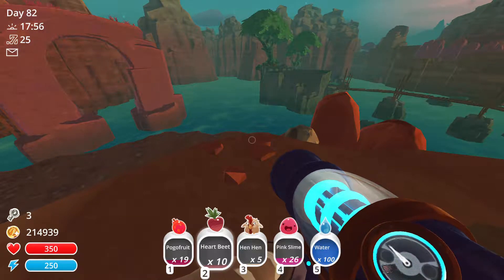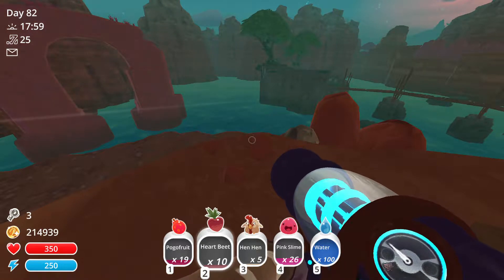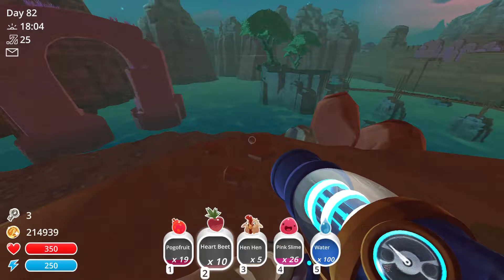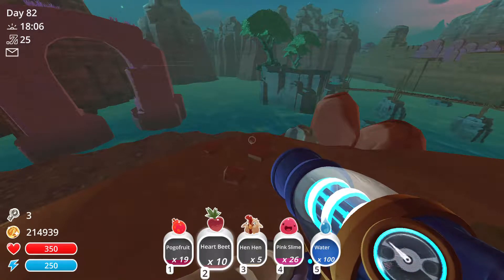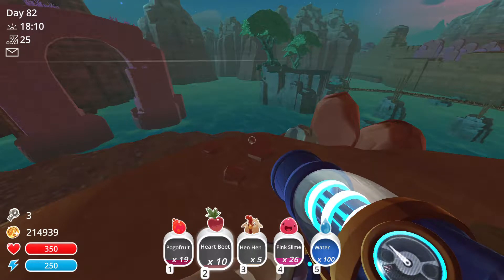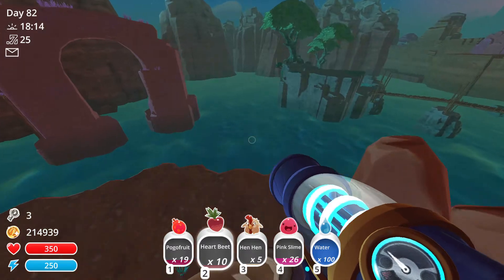I'm going to take a picture of it just so I remember — my memory is awful. Nineteen pogo fruits, ten heartbeats, five hen hens, and twenty-six pink slimes. Let's see what turns up.